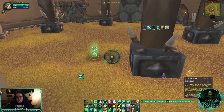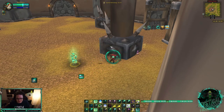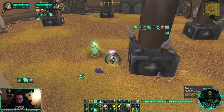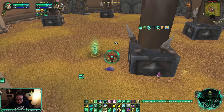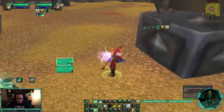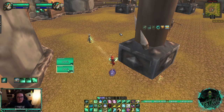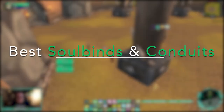Bone Dust Brew is the Necrolord class ability — all three Monk specs get it. You throw it on the ground and it gives your healing spells a 50% chance to do an extra 35% of their effectiveness in healing. This is synergistic because our best stat is Mastery (Gust of Mist), and Bone Dust Brew amplifies that mastery healing further. It's a one-minute cooldown that lines up with a lot of burst cooldowns. It also affects everyone around you, so if both you and your teammate are taking damage, you both get the healing buff.